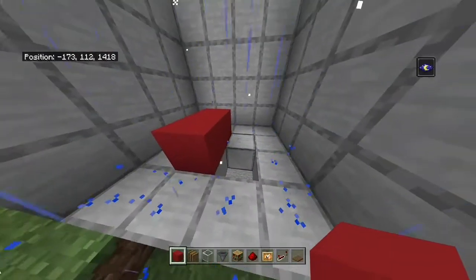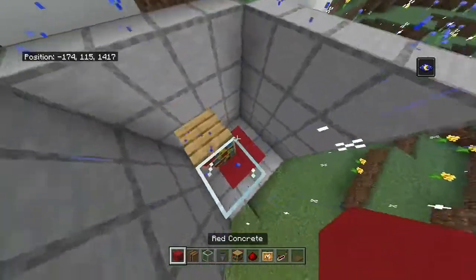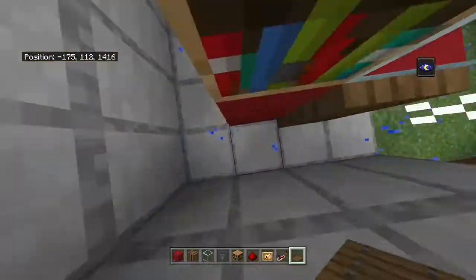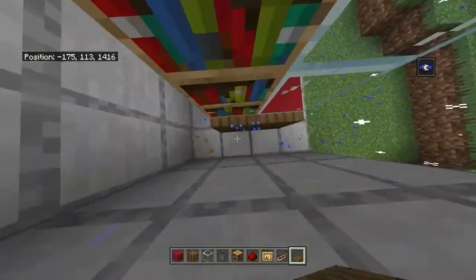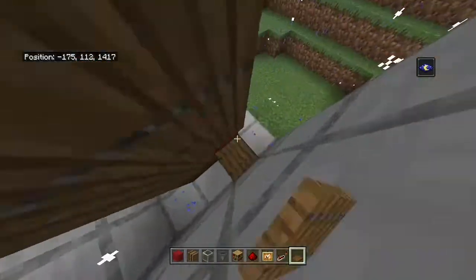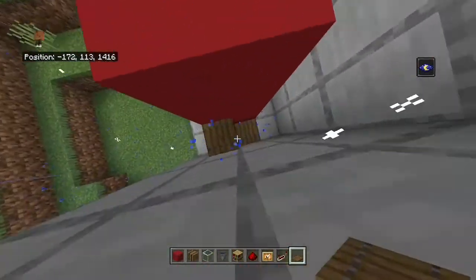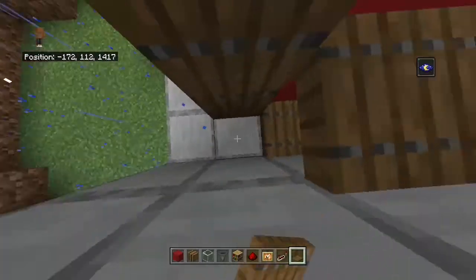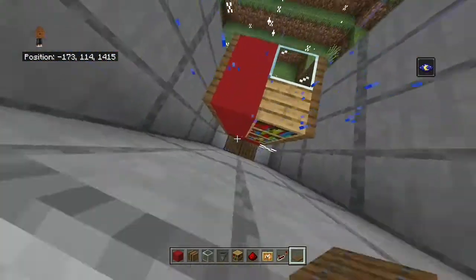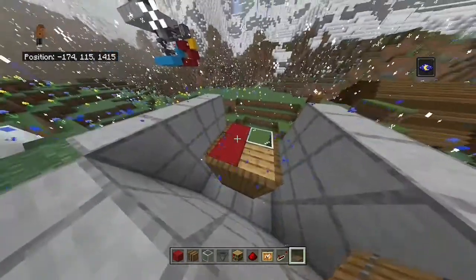First you're going to put a four by four pattern down and then put bookshelves and the glass there. Then you're going to put trapdoors on all of the sides like this and make sure they are flapped up. This is a really easy way to do this. Also, as you can see right now, it does use eight blocks, but you will remove one piece of the concrete.